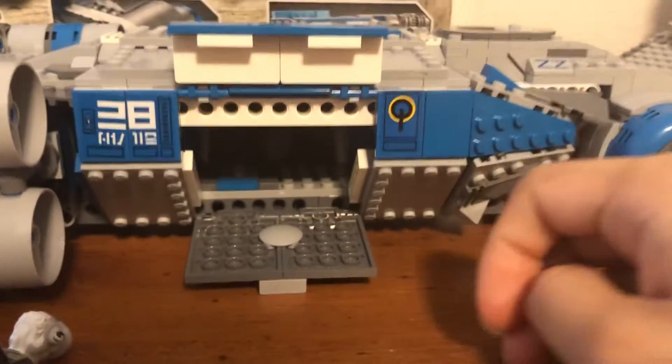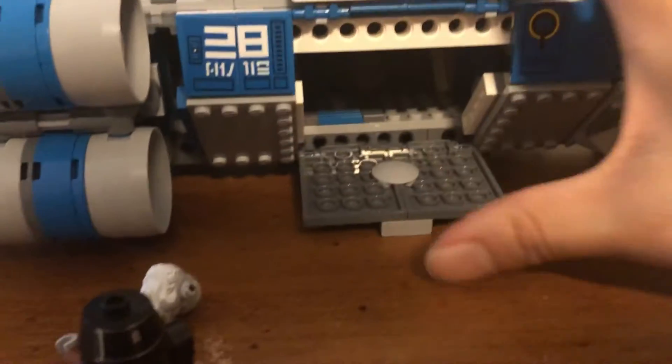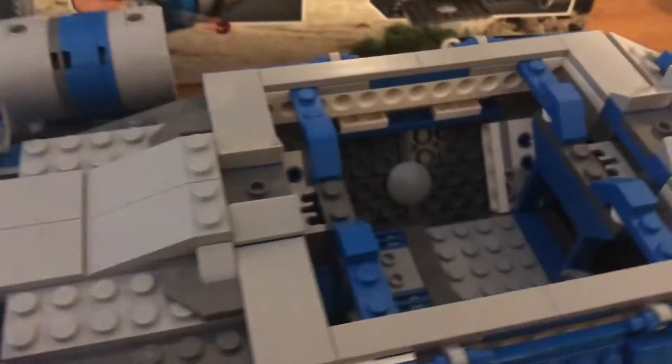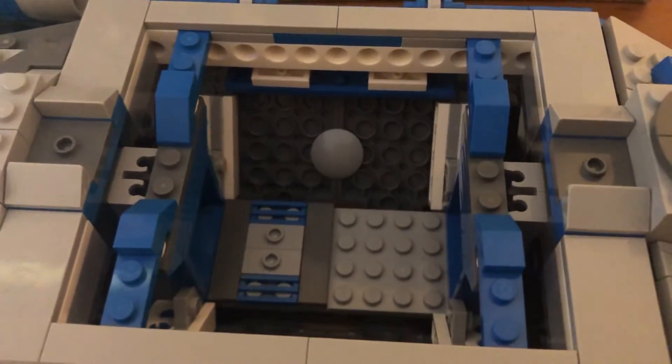Here we have some opening doors — that's how much space you have to get your figures in there. And when you're ready, your ship is closed up and ready to take off. You can also open this part up for easy access to the inside. As you can see, for a transport ship there's really not a lot of space.